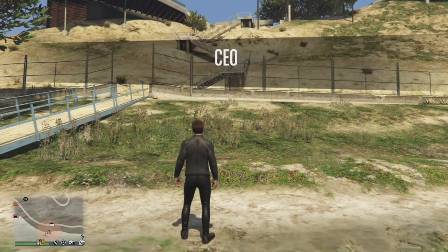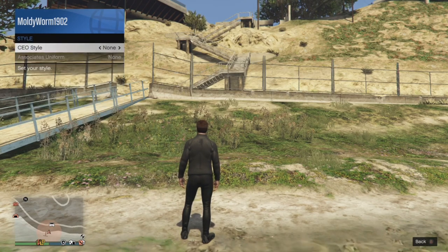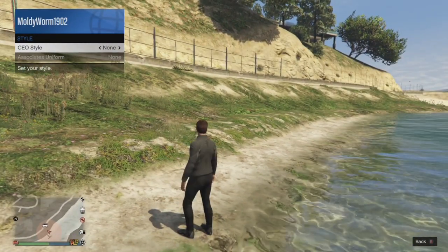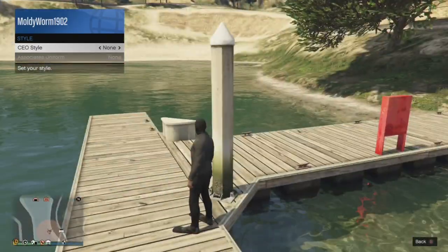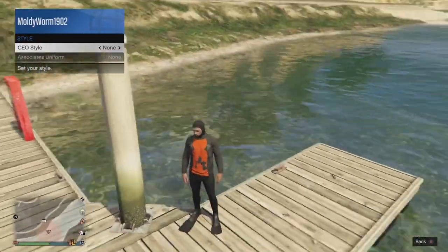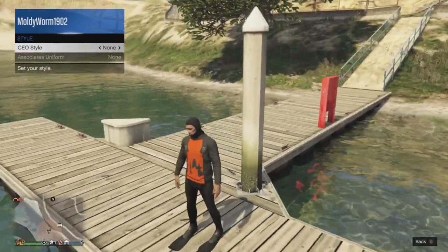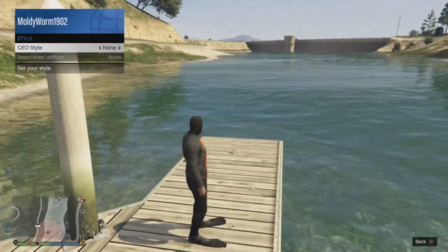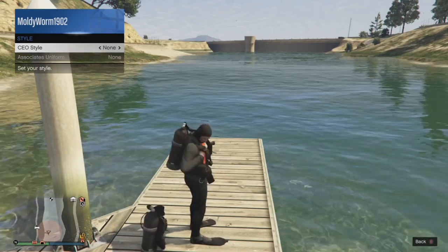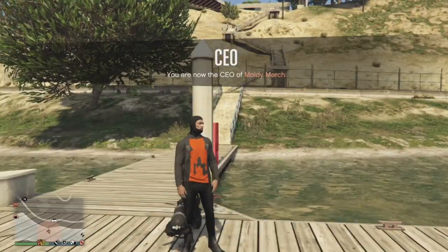From here, go ahead and register as a CEO, then go to CEO management, then down to Style, and just switch your character's outfit. I didn't hit the glitch the first time — this is what the glitch outfit will look like. Your character will have flippers, a hood on, and kind of a glitch t-shirt. Every time you switch your style in the CEO interaction menu your character will drop a scuba tank. If you switch to another outfit and back to the glitch one, they will drop a scuba tank, and this will become apparent why you need this later on.